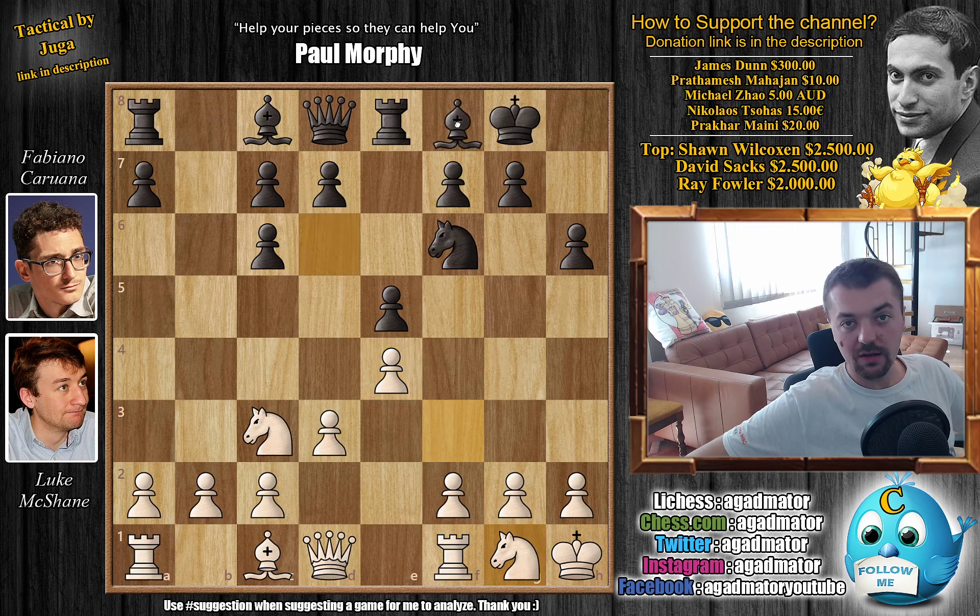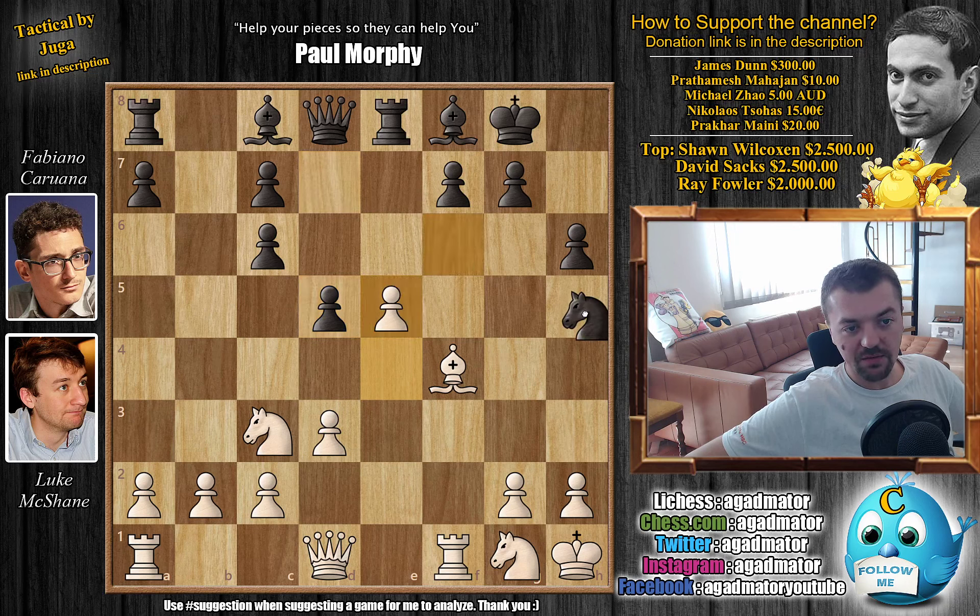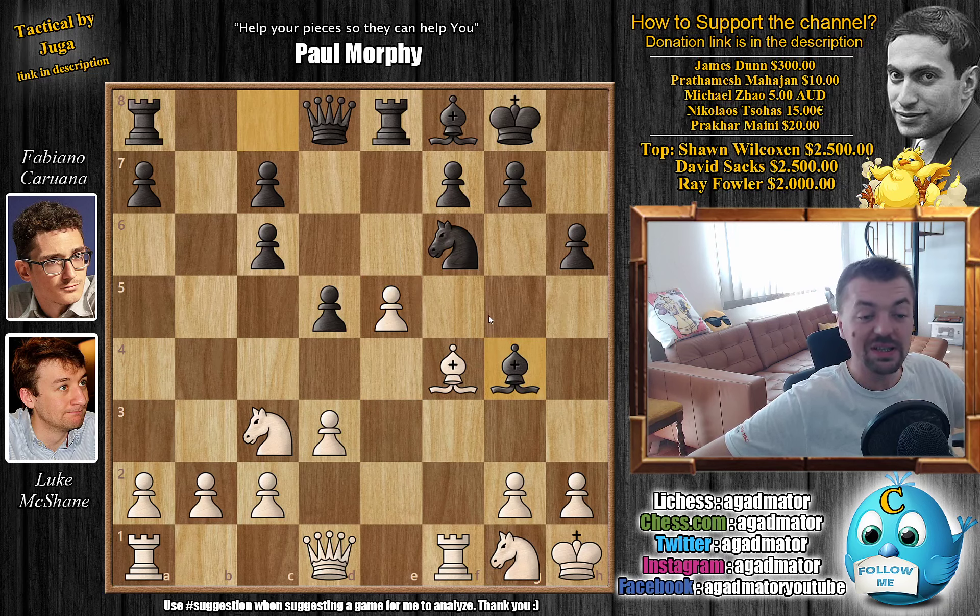Rook to e8 by Fabi, and now Bishop captures on c6. We have b-captures on c6, and now Knight to g1, making way for this pawn to start marching forward. Bishop to f8 — the move we discussed. Now you're ready to push d5. We have e-captures on f4, Bishop captures on f4, and now Fabi goes for d5. Of course McShane doesn't want to trade — he advances to e5. Now where does the Knight go? Fabi goes for Bishop to g4 first, grabbing the opportunity to develop, and only then decide what to do with the Knight.